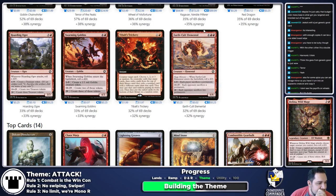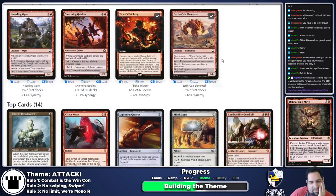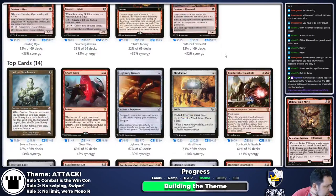Earth Cult Elemental will get me some hate, but I'm fine with a certain amount of hate. It's also big enough to be much more threatening if I copy it with Delina attacking. Tybalt's Trickery — I like having off-color counter spells in decks when I can because people don't play around them. It's also got the 'let's see what happens' element to it.